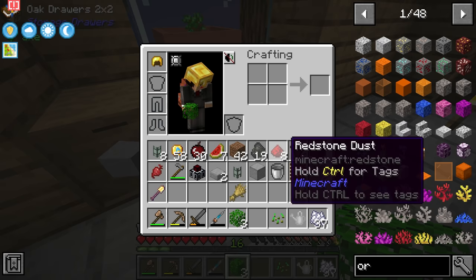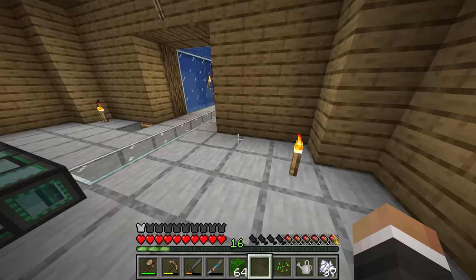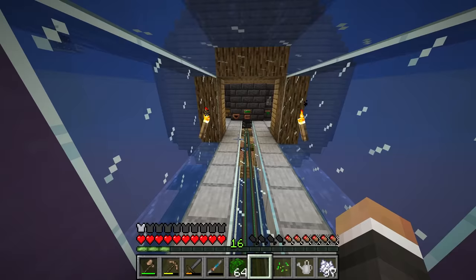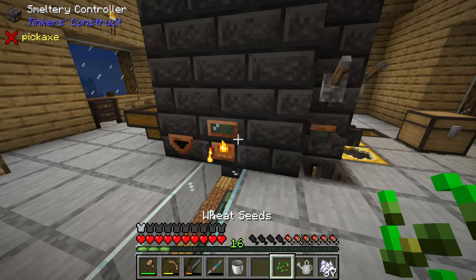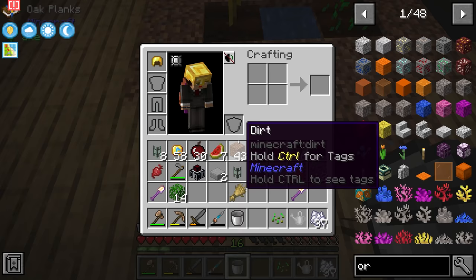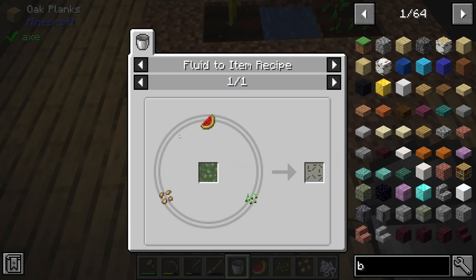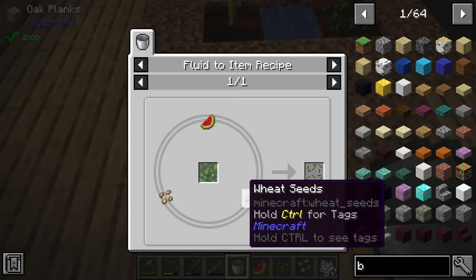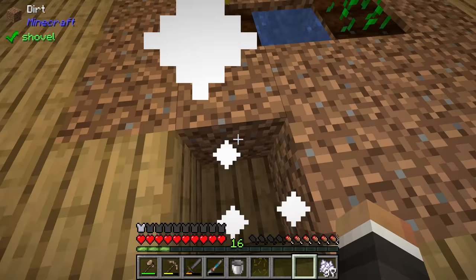We need 50 leaves in the smeltery to get 1000 millibuckets of organic water. Taking a stack of leaves, that's what we'll get. Pulling that out with a bucket from the drain, we bring it down to the lower level. For bamboo seeds: one melon slice, one wheat seed, and one beetroot seed into the organic water — boom, boom, and boom.